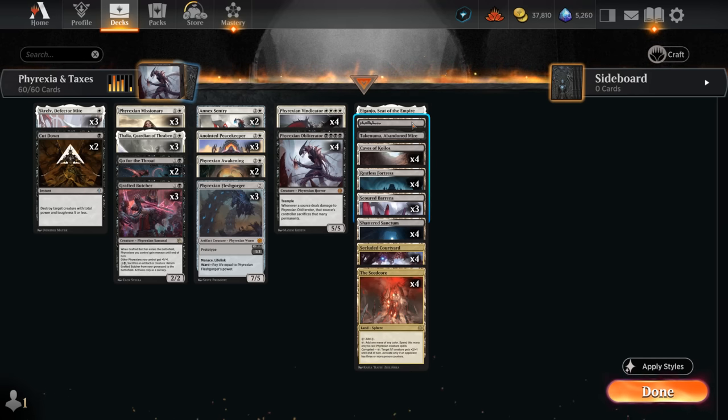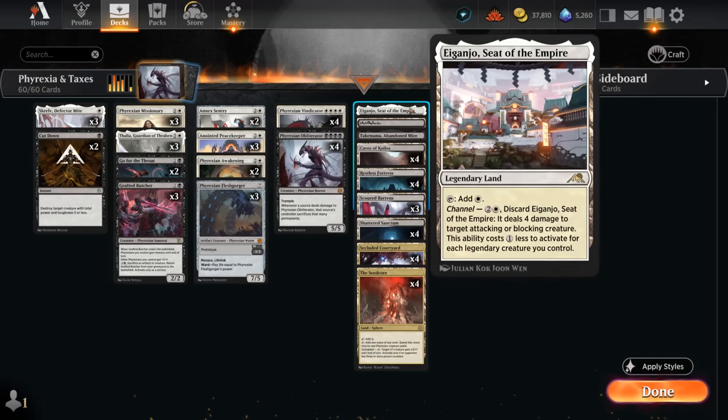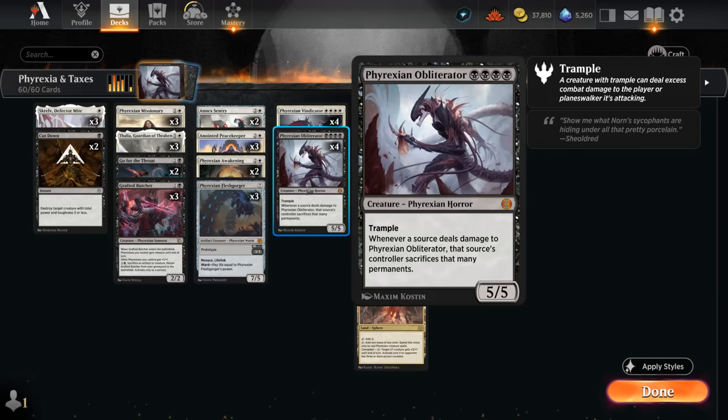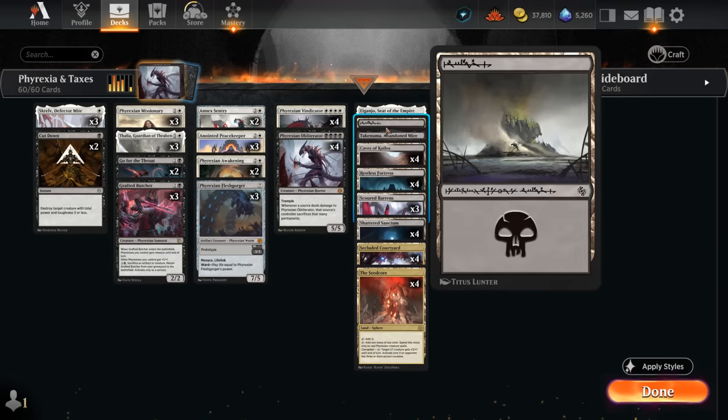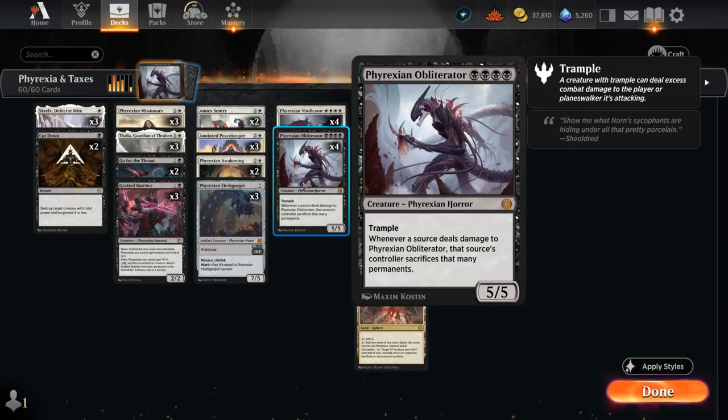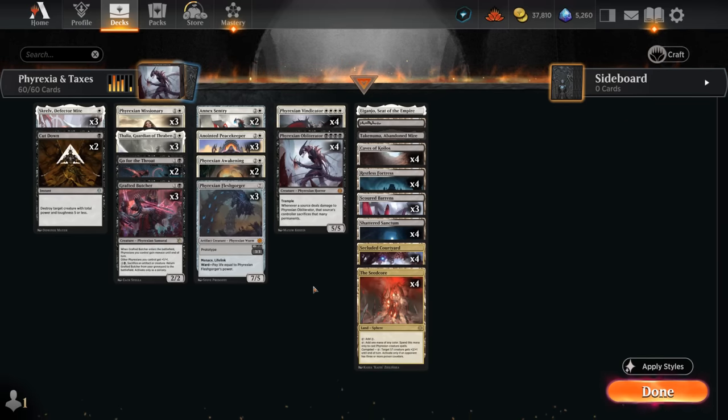We have a few Scoured Barons which enter tapped but at least gain us one life, plus a few non-dual lands: one Swamp in case we need to search it up, Abandoned Mire, and Igancho for more interaction. However, if we have Obliterator in hand we won't want Igancho, and we won't want black lands with Vindicator — it can lead to some slightly awkward turns. But for the most part with all these dual lands it hasn't been a huge problem. We're not playing Shieldroot; it's all about the meme of getting Vindicator and Obliterator in play using the same four lands.